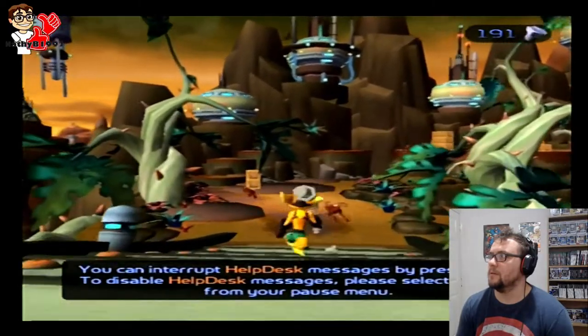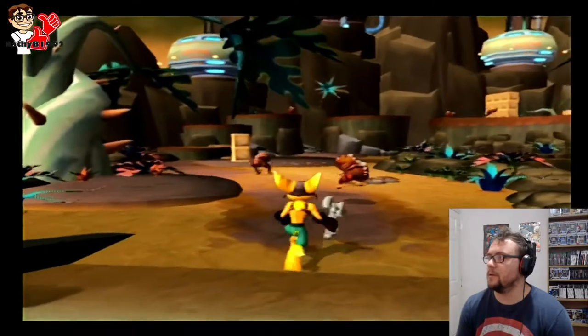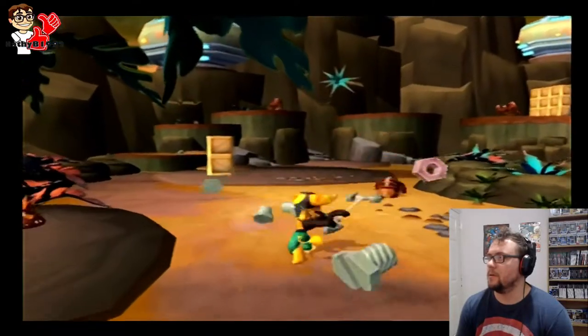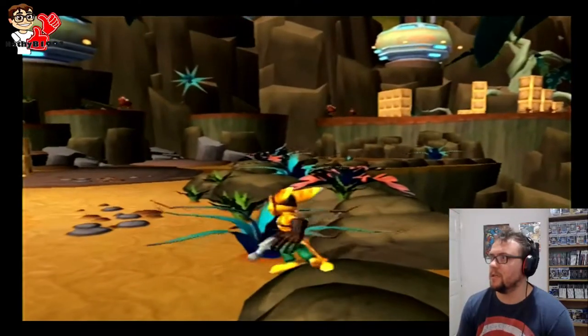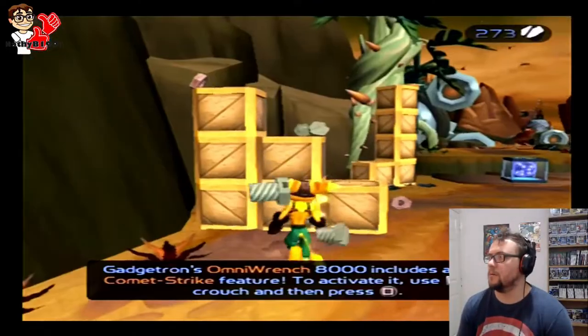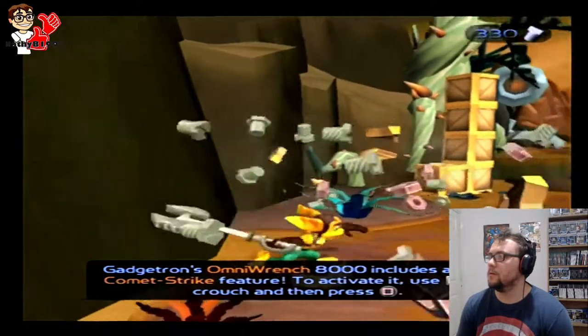The game tips: 'You can interrupt Help Desk messages by pressing the triangle button.' All these exploding frogs — interesting. 'To activate it, use R1 and then press the square button.'